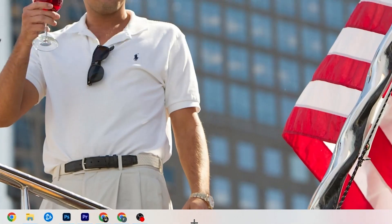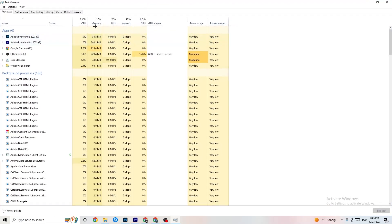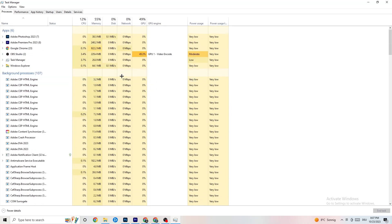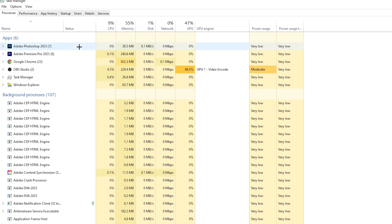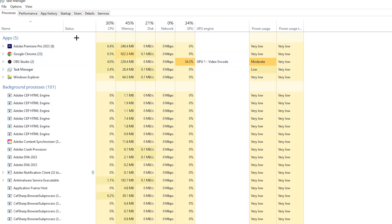The next step: go to your taskbar, right-click it, and open Task Manager. You'll see every program currently running. Go to the 'Processes' tab and you'll see CPU usage, memory usage, GPU usage, and so on. End every single task that is using too much CPU or GPU — especially apps, but also background processes if they're consuming too much. Right-click and select 'End Task.'